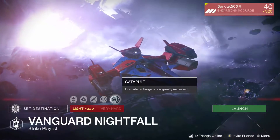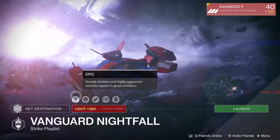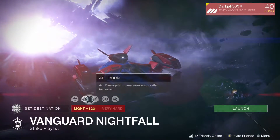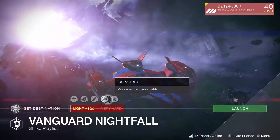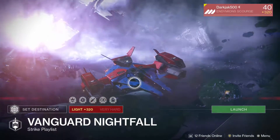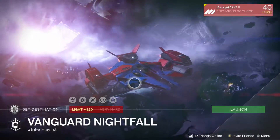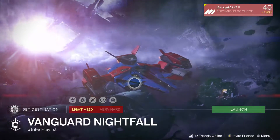This week's Nightfall is the Shield Brothers strike on the Dreadnought. This week's modifiers are Epic, Arc Burn, Juggler, Ironclad, and Catapult. So go in there, get this Nightfall done, get your rewards, and comment down below what you guys get — let me know if you get any god roll weapons or armor.